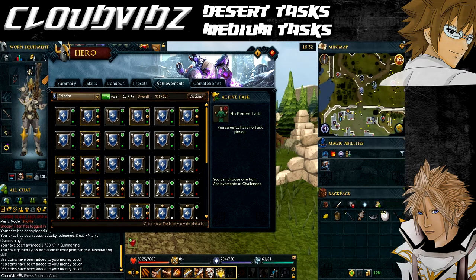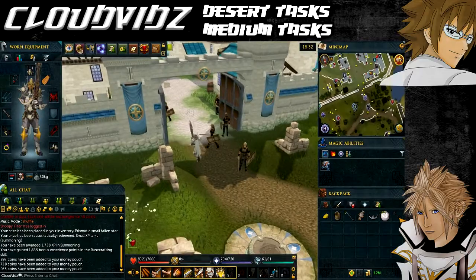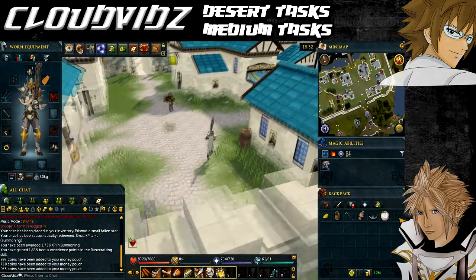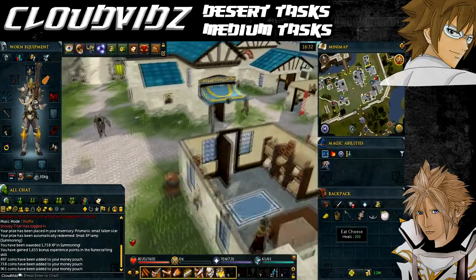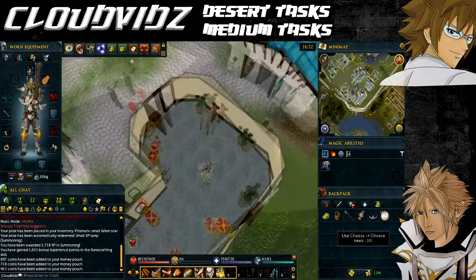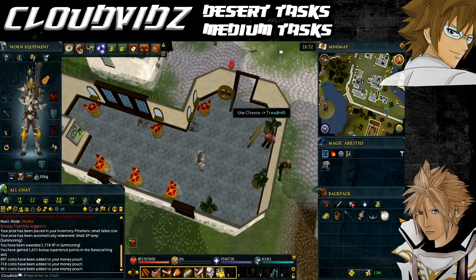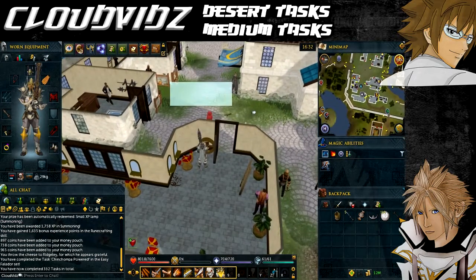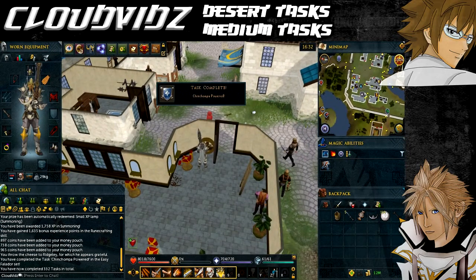We're currently at the Falador lodestone, which can be accessed via the lodestone network — this will be our starting point. The first task is called Chinchomper Powered, and that is to feed the hairdresser's pet. We're going to head over into the hairdresser's store, which is in the northwest corner of Falador. You'll see the little Chinchomper on the running wheel. Right-click and use your piece of cheese on the pet — he'll eat it and the task will be complete.